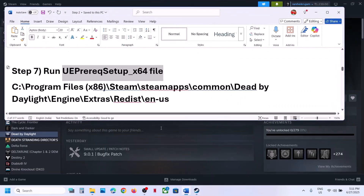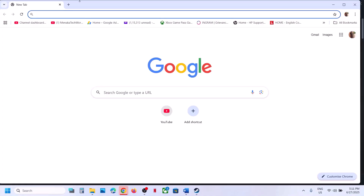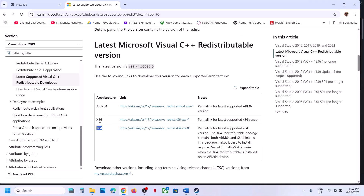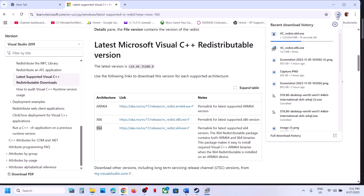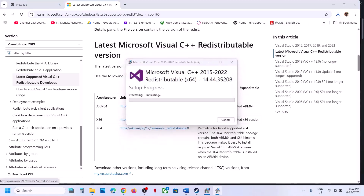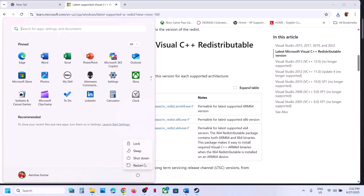Still not working? The next step is to install the Visual C++ files. Copy the link provided in the video description, open it in a browser — it will take you to the Microsoft website where you'll see Visual Studio files. Download both the x86 and x64 versions. Run each exe file: if you see a Repair option click Repair, if you see Install click Install. Make sure both are installed, then restart your computer — a restart is a must. After the system restart, launch the game and check.